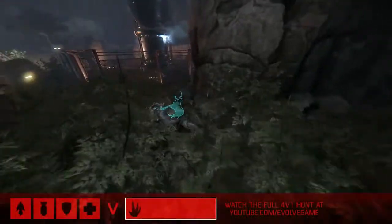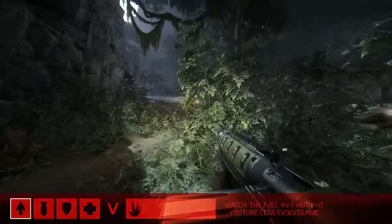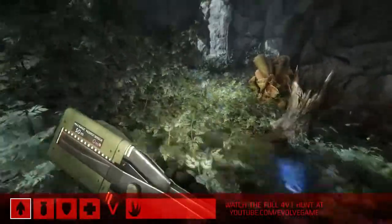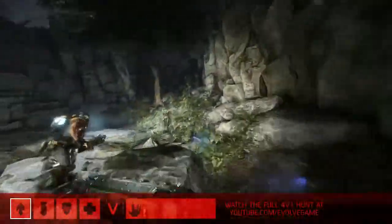Staging up is so important — it makes him more tanky and he gets to place more skill points into all of those abilities at his disposal. But right now he is feeling a little bit weak. We can see all of the hunters have joined the battlefield. Immediately we're going to see the trapper drop his sound spike to help track the monster, though they've already got a bead on him — we can see his tracks on the ground.